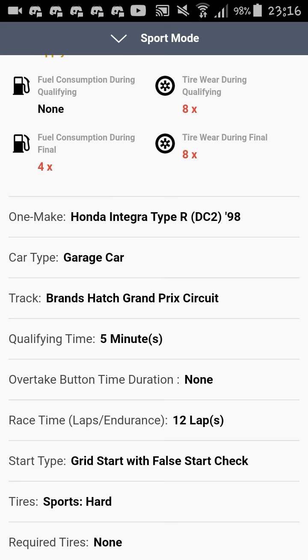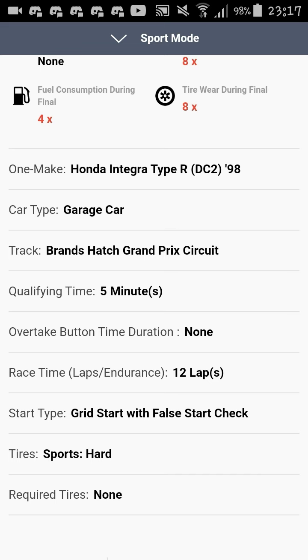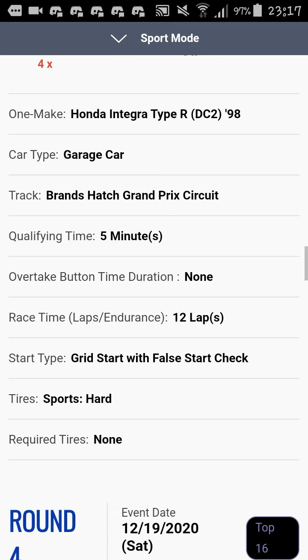Tire wear is 8x — maybe not a problem for the rear tires, but the front tires might be burning out by the end. I haven't tried this car yet but I suspect so. The pros of this race: this car may be interesting to use. But there are many cons — Brands Hatch is a handling circuit, not a power circuit, so there aren't many overtaking spots. The only overtaking spot I've noticed is at Druids, which is turn two. The car can also be quite sensitive, making it easy to go off track.